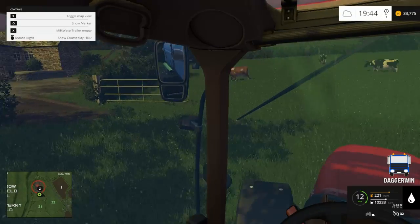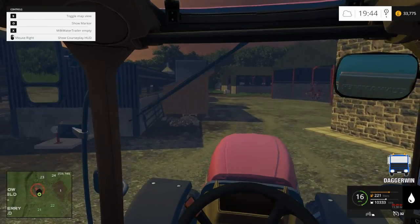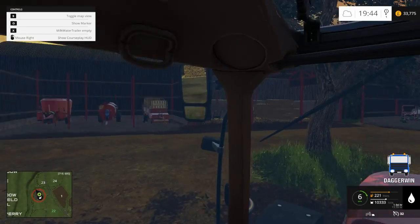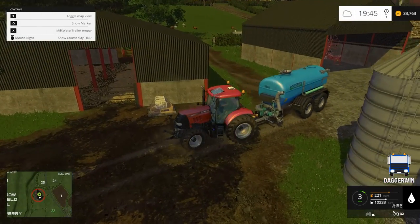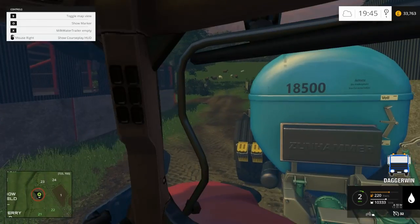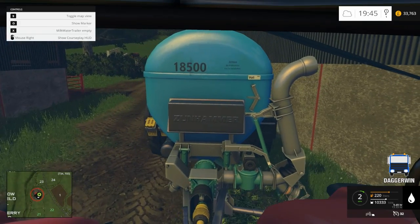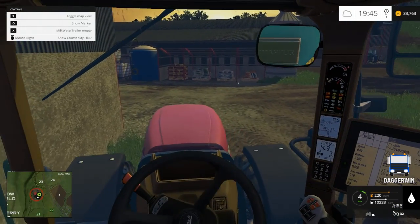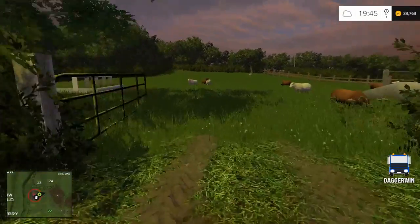I'll just go and park this somewhere out of the way. I'm not quite sure where to put it yet — these areas are all fairly full. It's such a large tank, it's quite hard to think of somewhere to put it. Actually I could just put it back here, that'll probably be okay, as long as it's not blocking the entrance. Okay, we'll just shut the gate and that should be enough.